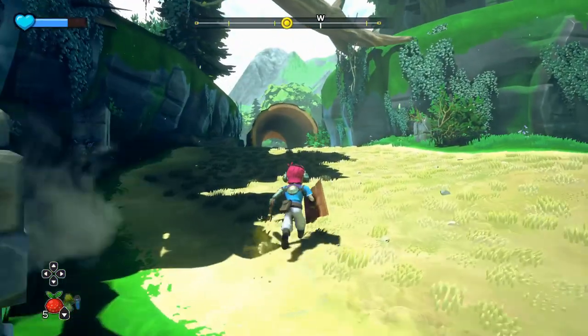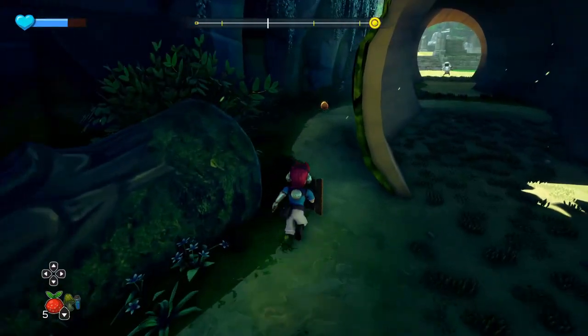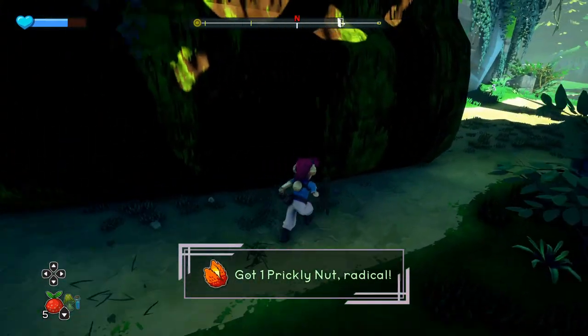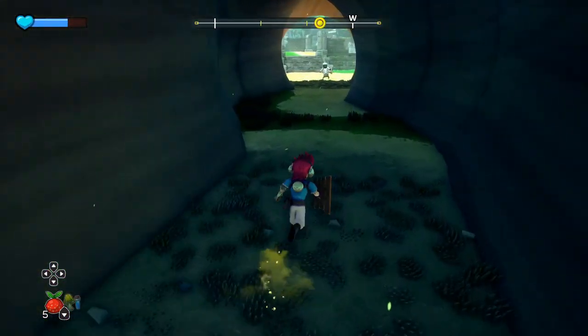A Knight's Quest is an action-adventure platformer developed by Sky9 Games and published by Curve Digital. As much as an homage to other games of the genre, namely the Zelda series, it struggles a bit to stand on its own two feet and set itself apart.